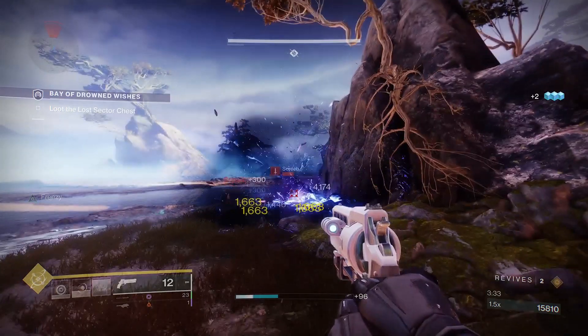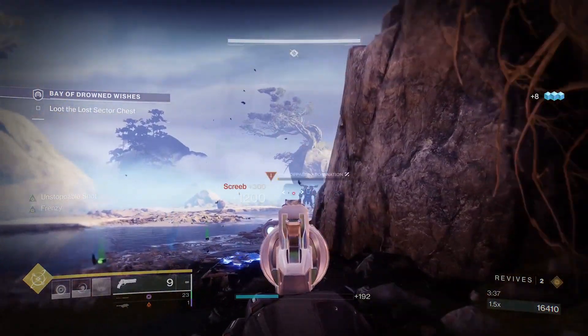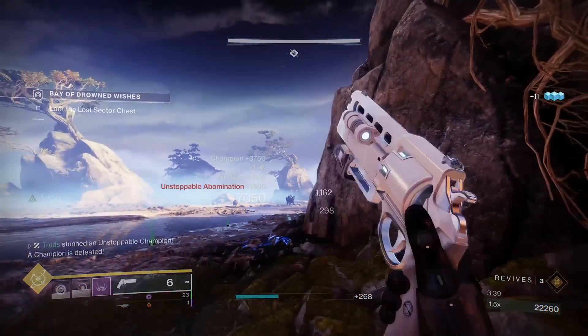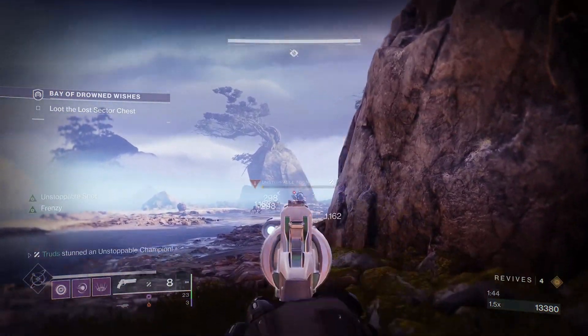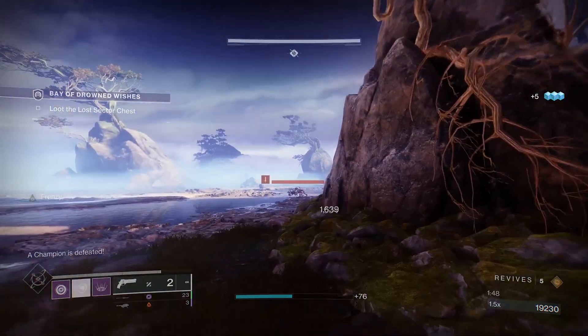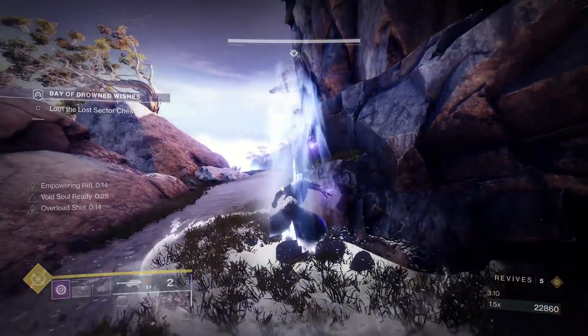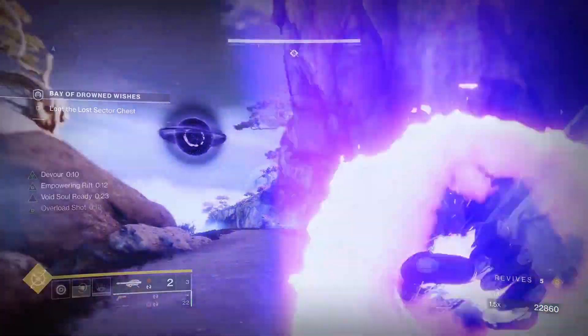Make sure to play your distance and take your time, as a completion is all that you need. Take out the adds with grenades to start, then stagger the Unstoppable using cover and your heavy. Move along and deal with the second Unstoppable in exactly the same way. Destroy the Slow Bombs and plant up here to deal with the next group of adds and the Overload that spawns in.